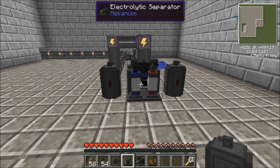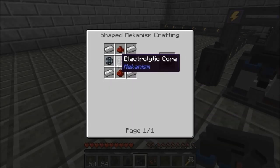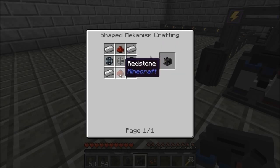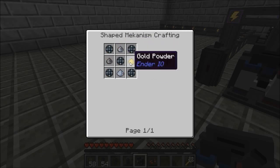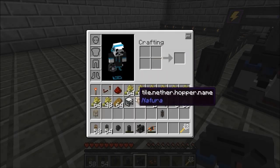And the separator — this is probably the hardest part. You need two enriched alloys, the core, two redstone, and four iron. To make the core you require enriched alloys, dust, gold, and osmium dust.